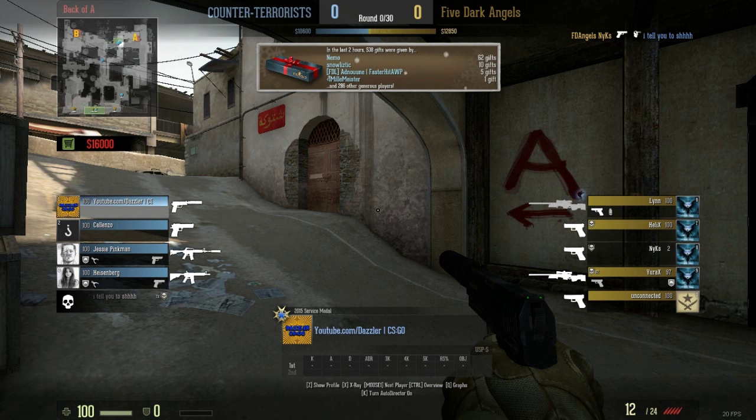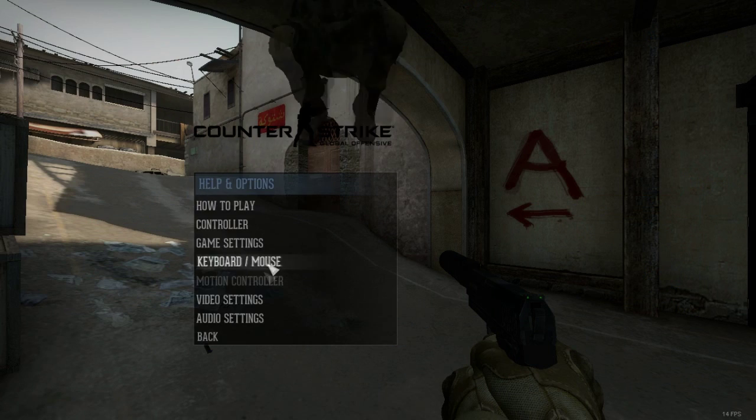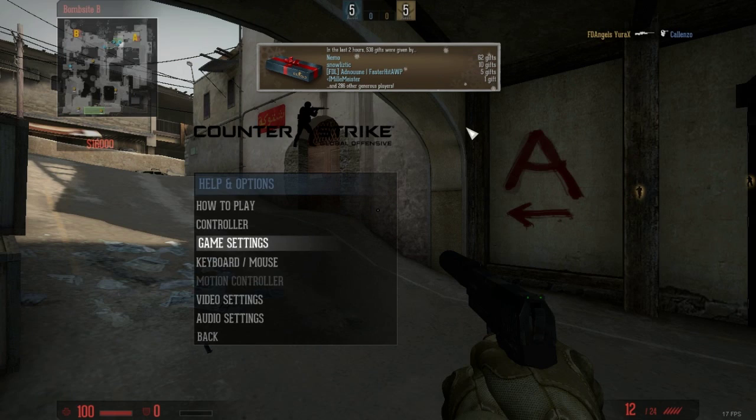We're in the game now. This is just a random download — I think it's actually for when Carl got his ace. So what you're going to do is you're going to have to have the developer console. Go to game settings, enable developer console, put this on yes — that's on.